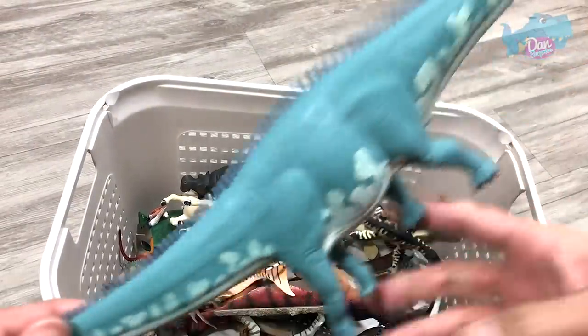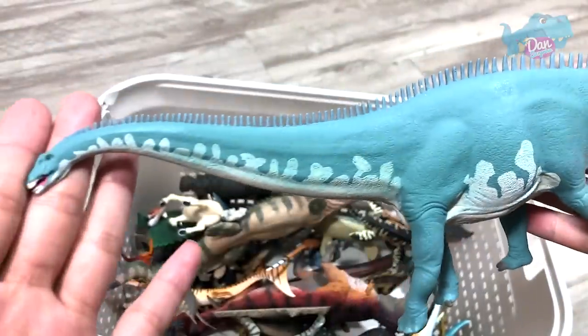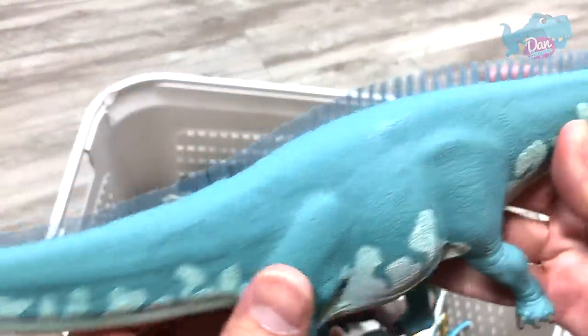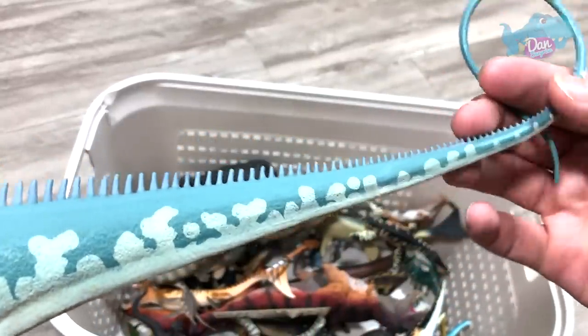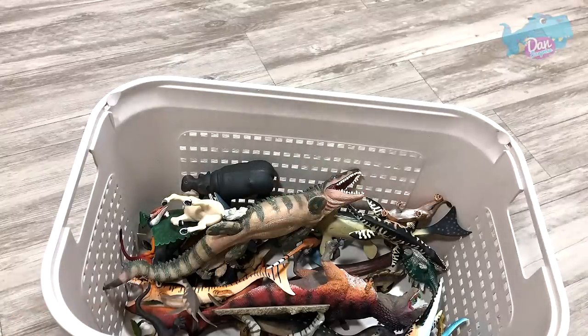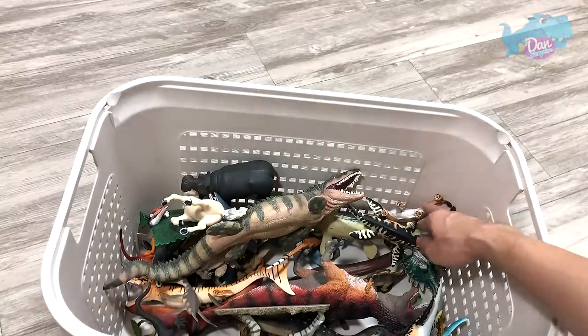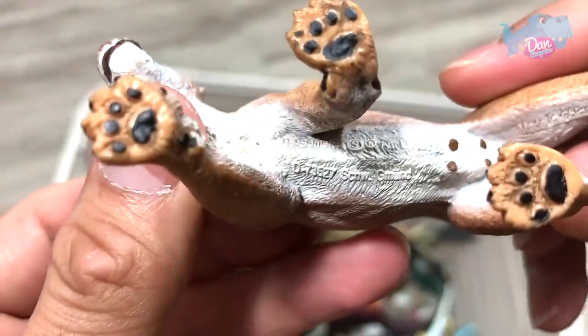And here we have a Diplodocus. You can see the tiny little thorns on its body, and it has a nice long elegant tail. And what about this? This is a beautiful lion with mane — an orange lion.